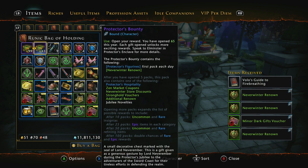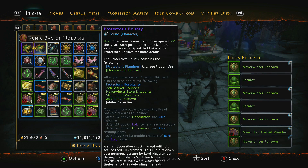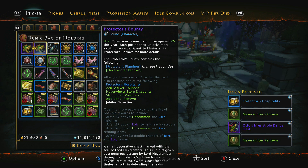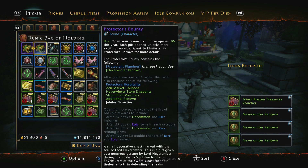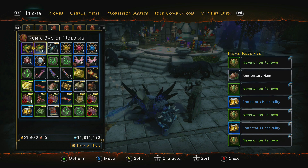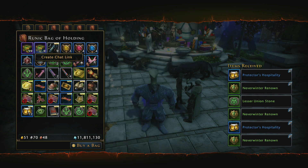Most of you people probably wouldn't have known these are the sorts of things you can get out of here. This is looking very nice. Some of the stuff out of here isn't that great, but the refinement stuff we can just stack and sell or stack and keep. Another element's juggling. We're at 75. Otto's Irresistible Dance Flask — we can sell that one. Another Stability Stone. We're up to 80 now. We get minor dark gift vouchers. The ones that are going to get good is when we start going after 100. We can get really good things out of here. I don't know whether the drop rates for the Coalescent Wards are going to be that great. Major Gems Voucher — everybody knows that's the Astral Diamond donation. So that's 100.